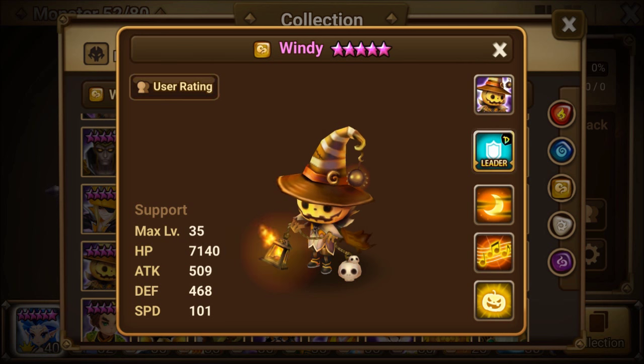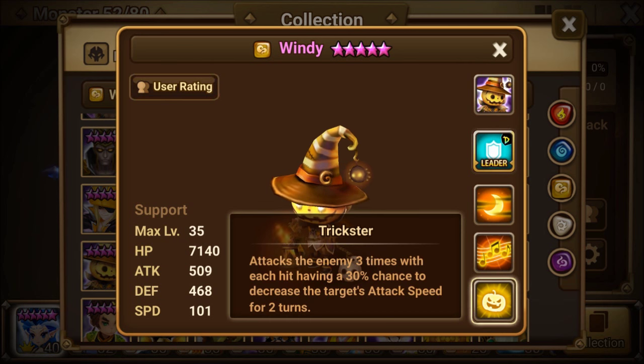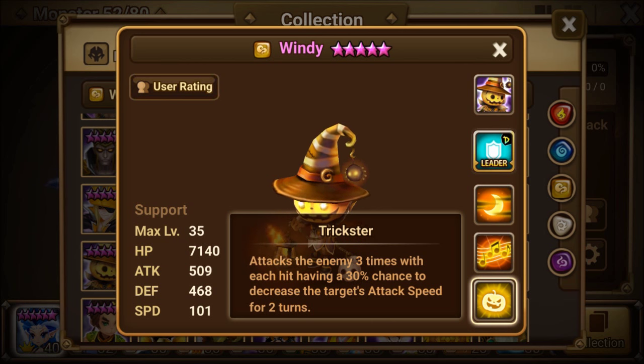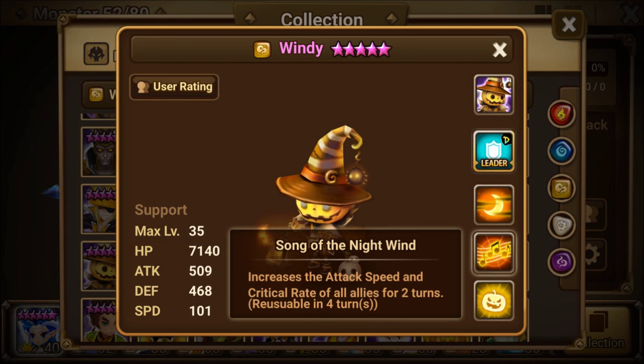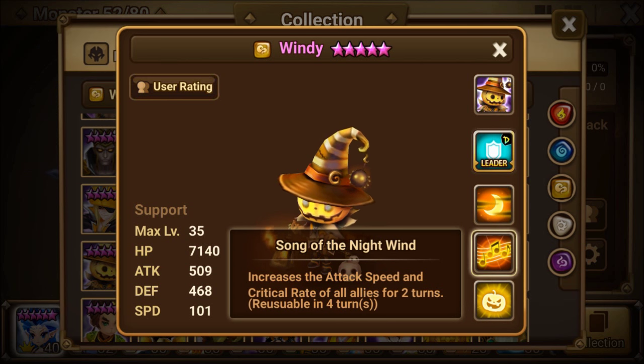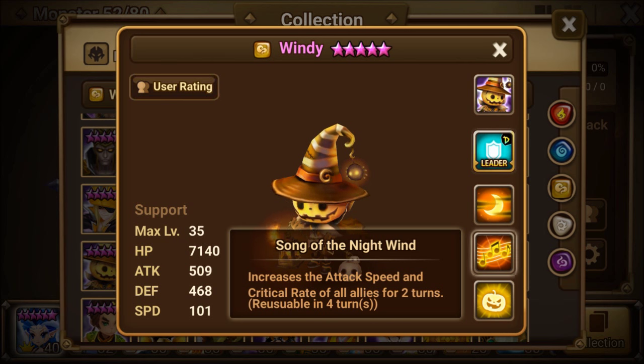Support monster, and let's just go ahead and take a look at the skills here. Trickster, the first skill, attacks the enemy three times, with each hit having a 30% chance to decrease the target's attack speed for two turns. Song of the Night Wind increases the attack speed and crit rate of all allies for two turns.